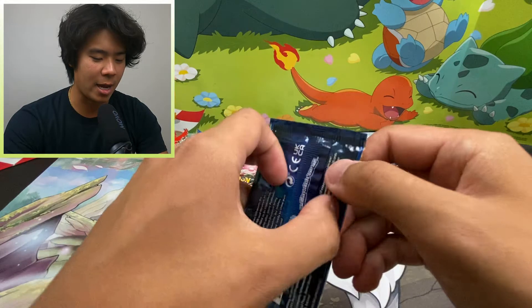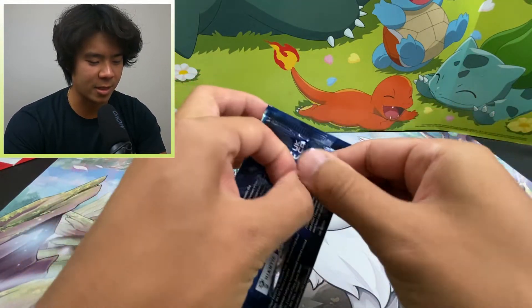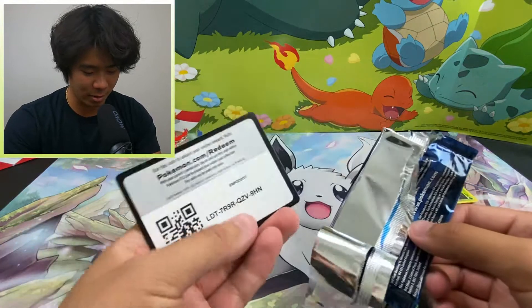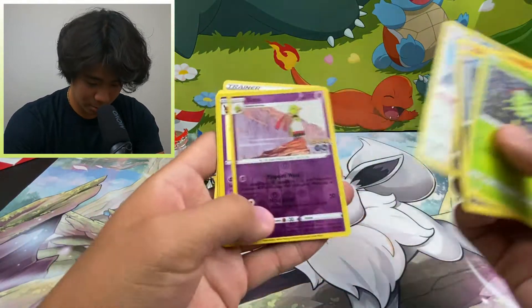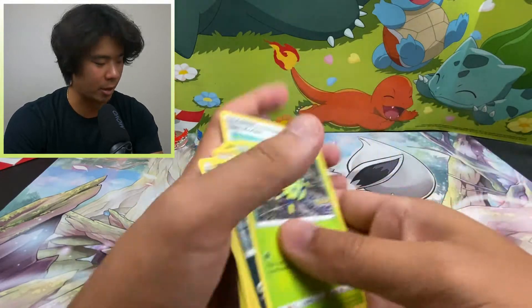Alright, next pack. I think I need to manifest it — I'm manifesting a Mewtwo Alternate Art flying through the cityscape. Let's go through these real quick. There's our alternate art — we got a Sylveon. Not great, but we have 3 more packs to go.